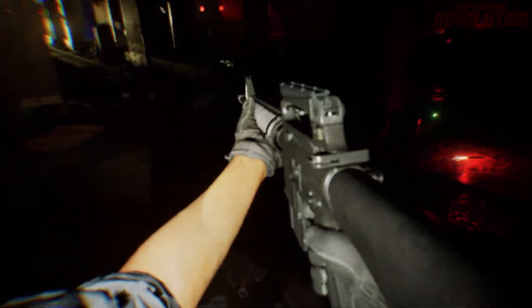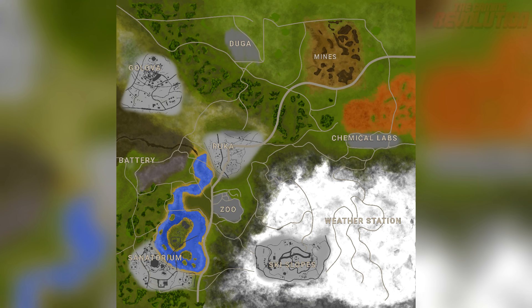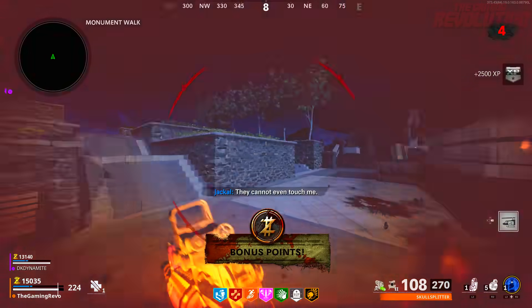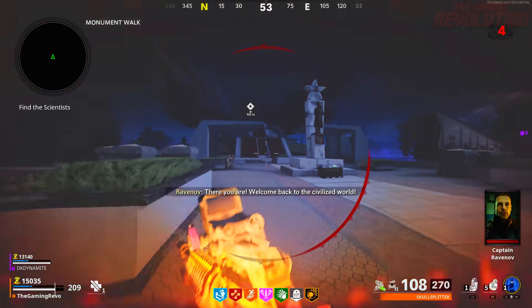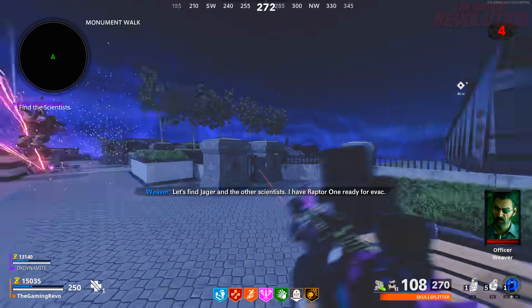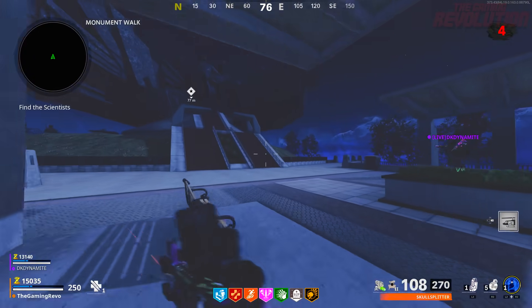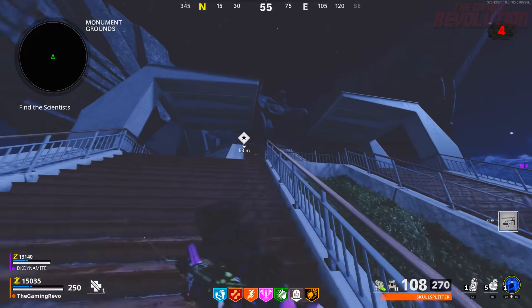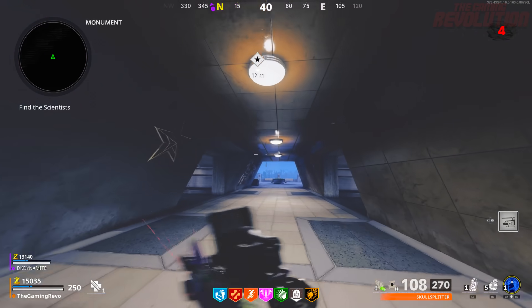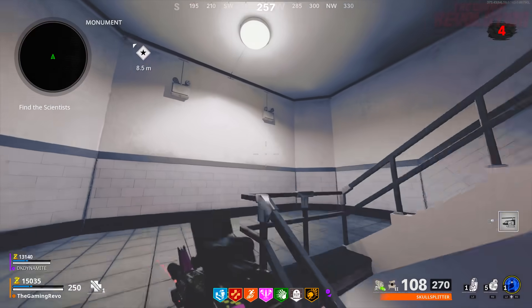Considering we are going to be seeing this Pacific Theater World War II Warzone map when Vanguard releases, it pretty much puts the nail in the coffin for us ever seeing the Euromountains map in Warzone — and that is unfortunate. But that's pretty much all of the information I have for you guys today. I'm looking forward to Vanguard despite most of the community not feeling the same. I think zombies could be pretty good in the Dark Aether storyline, and this new Warzone map is going to be a lot of fun, especially with semi-destructible environments.